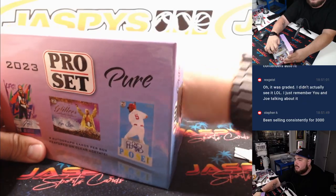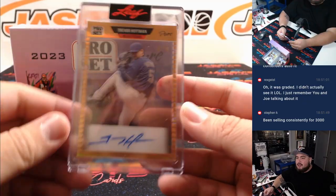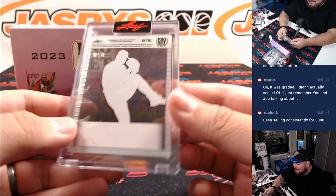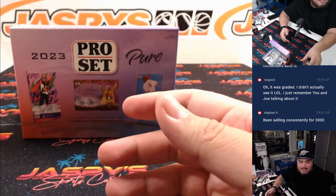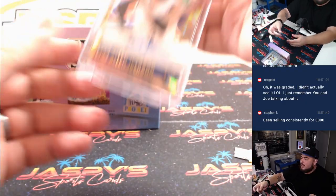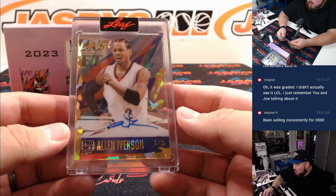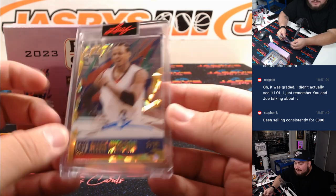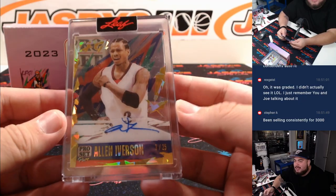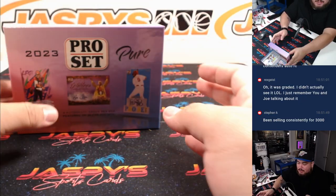Alright, next box. First one here — got Trevor Hoffman! Dude, this is like our fourth Trevor Hoffman autograph, we've pulled like three of them in Gilded. 36 out of 40, letter T going to Ryan H, nice. And then how about Allen Iverson — 3 out of 25, letter A is going to Stephen Kendrick, last spot mojo. Pair that up with your Josh Allen there Stephen, last spot mojo — Allen Iverson.